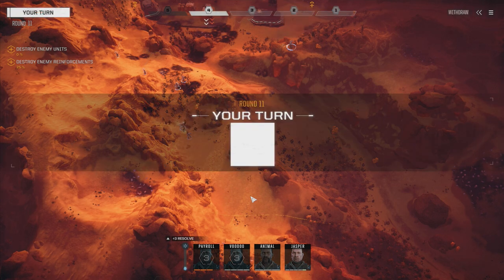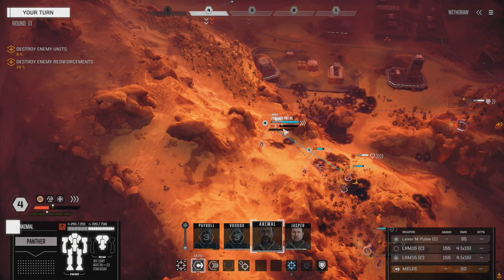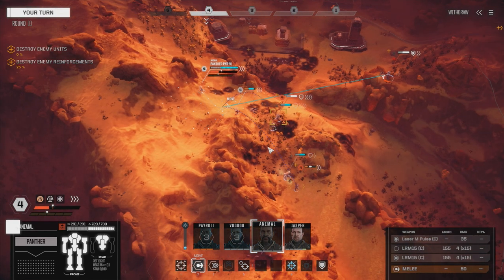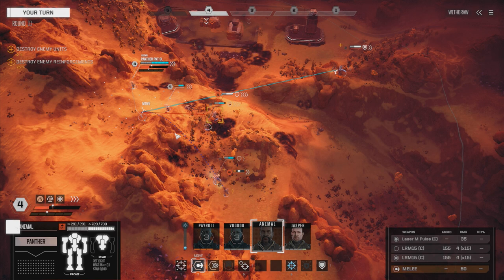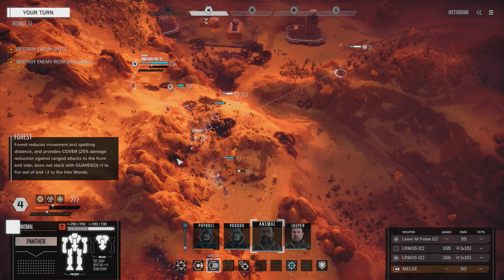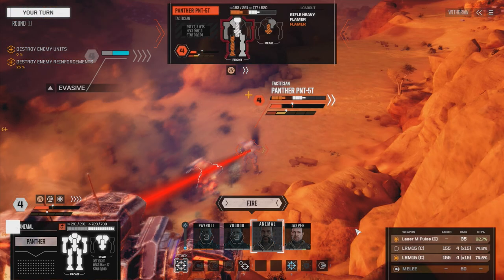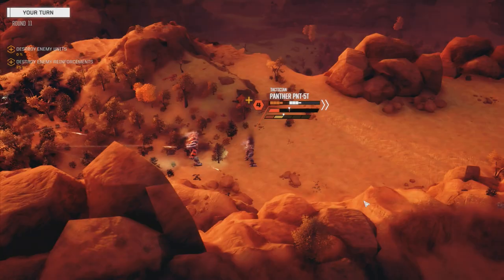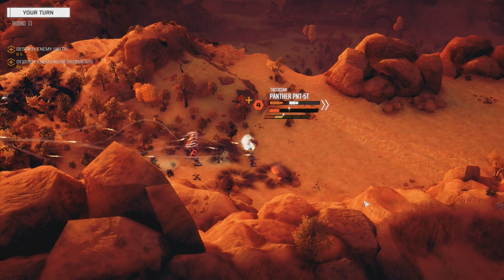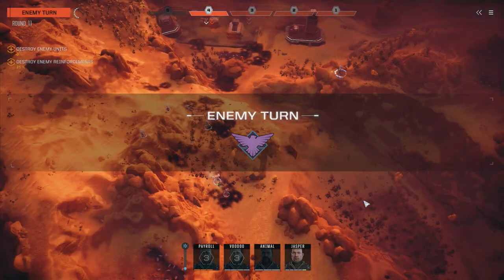I'm worried about when that Gladiator starts to move in. He's stuck up on that hill though - I don't know if he's going to jump down or what. Animal, let's move to a position where we can see... The Spider's going on turn three it looks like. Can we get up on top of the hill here? We can see the guy from up here, so let's move up. Let's go with both LRMs on this guy - I want a leg hit. Just one leg hit. Please.